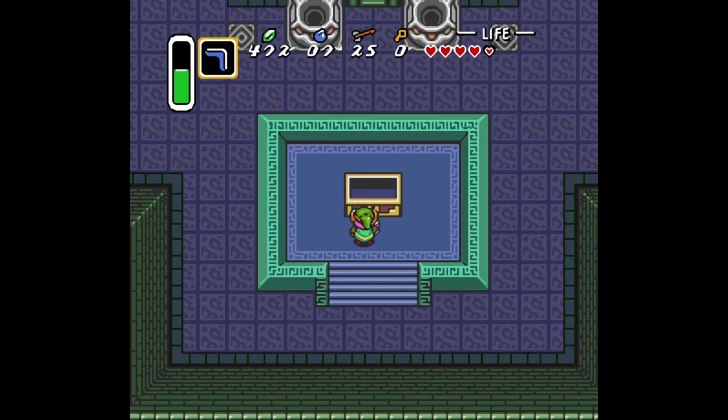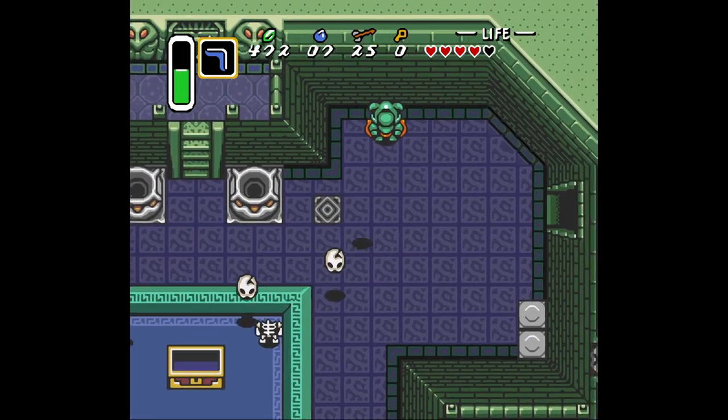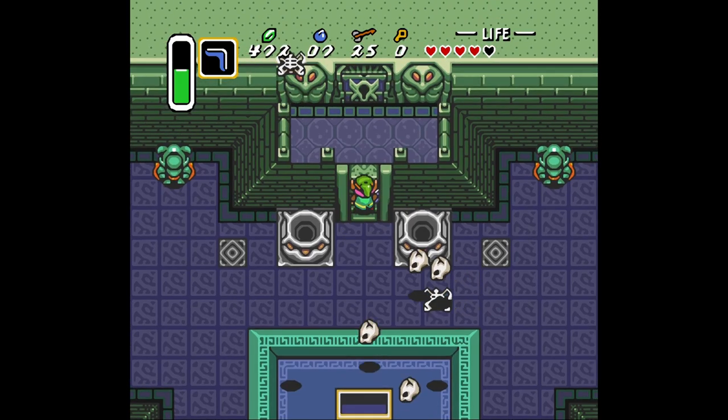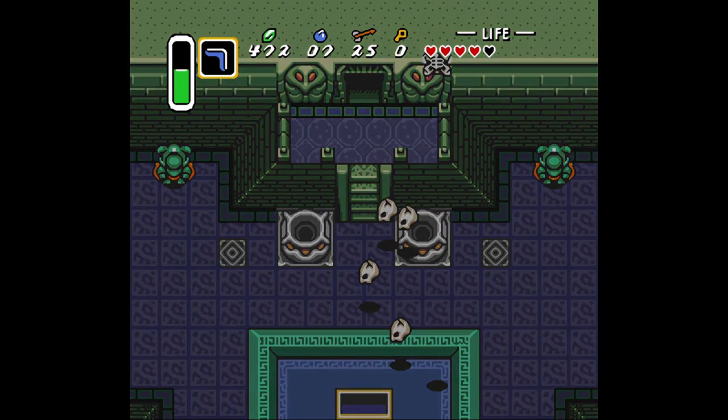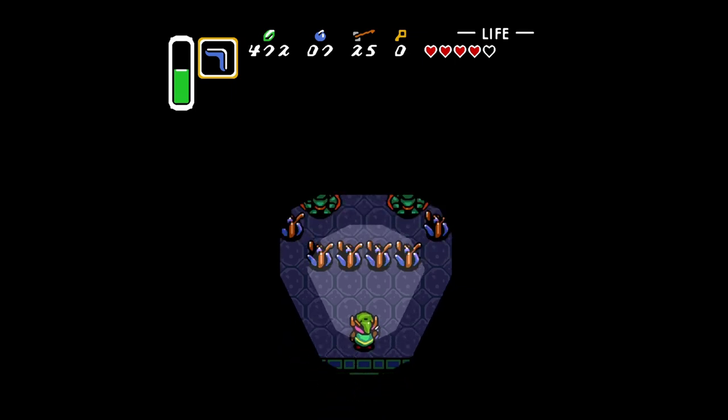You can also use arrows to kill those green things. Get the bow and arrow — look at that, that's what I need. Here they come! Don't even bother. Just go up the stairs and get out, because those things are a pain in the ass to kill. Here we go, this is the difficult part.